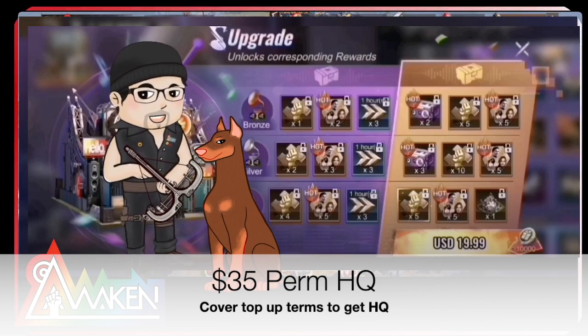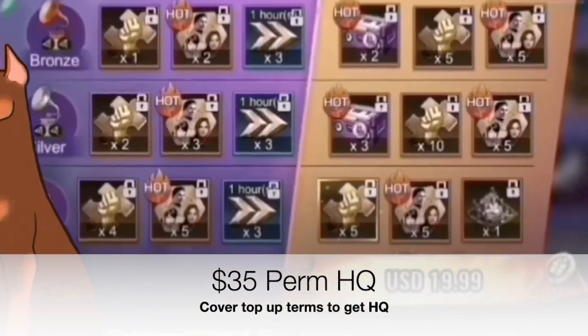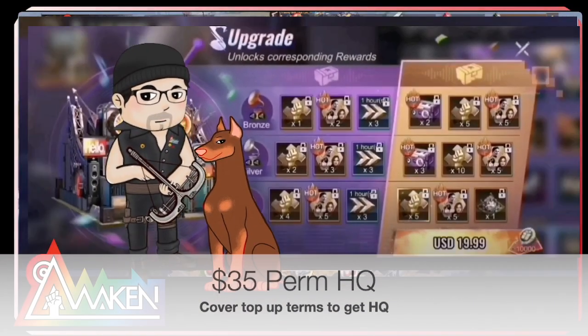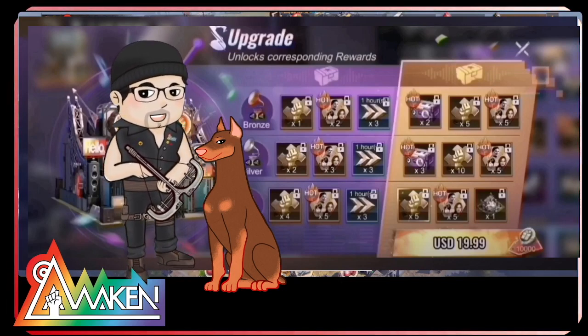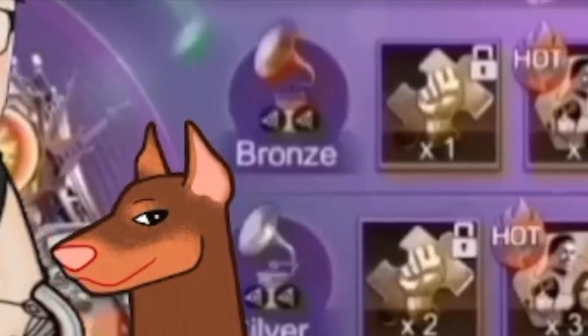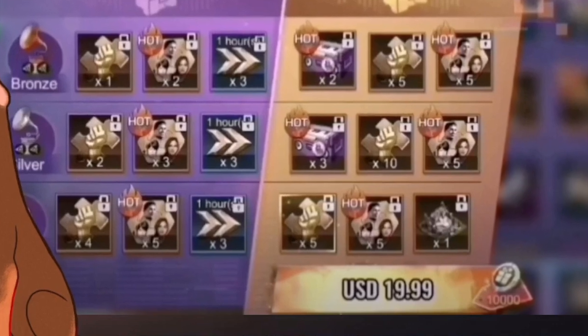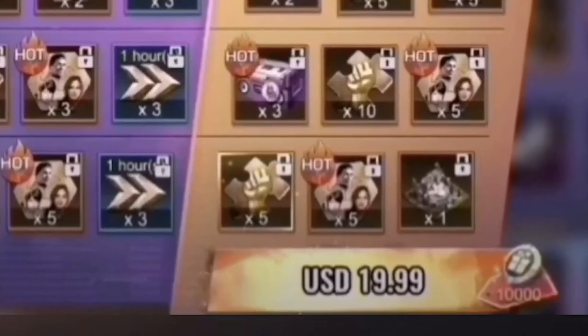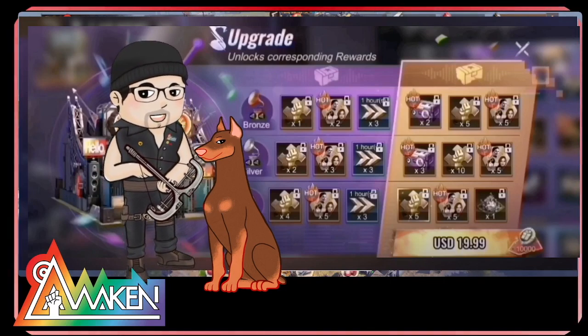First thing first, I know you guys want to know about the $35 permanent HQ and how to get it. So basically, it's the same format as last year. You need to unlock the bronze, the silver, and the gold in order to get every other possible reward for $20 in this pack, as you can see. However, in order to advance from the bronze and the silver, that's $20.